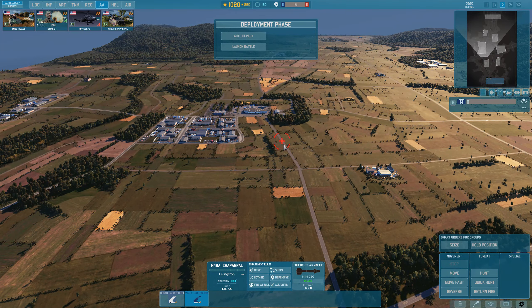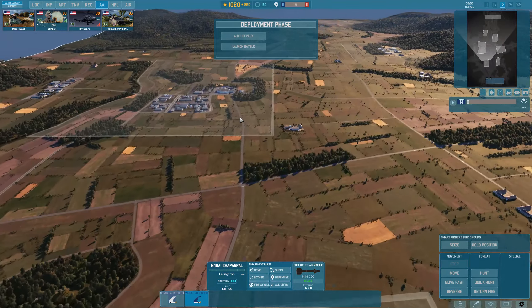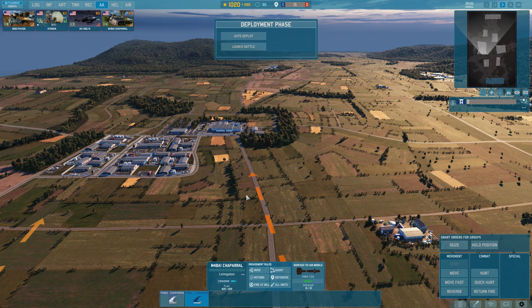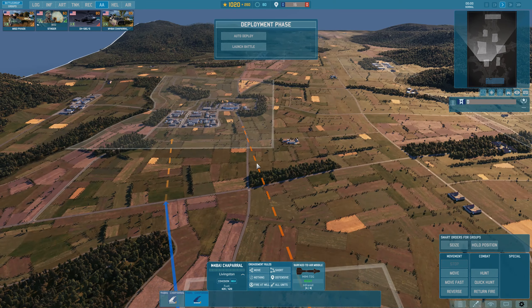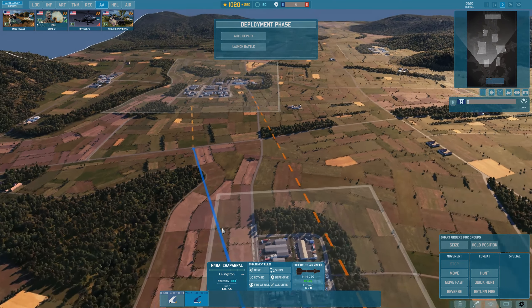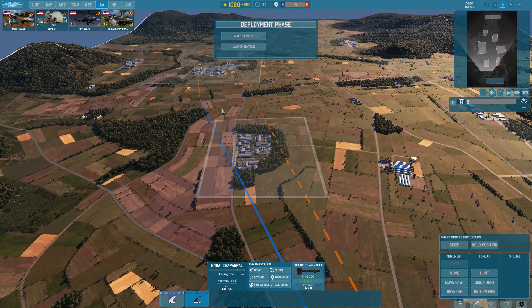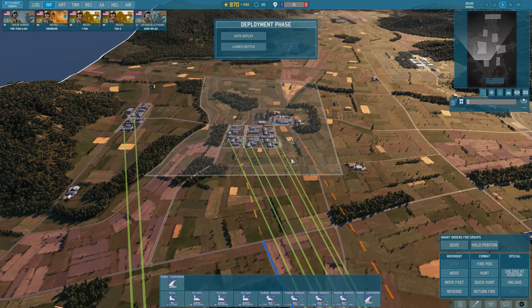There's another button: Quick Hunt, which uses the hotkey N. Select the second Chaparral and press N — this unit will move as fast as possible to that area, but anytime during travel if it's in range of an enemy aircraft, it stops to engage. That's also a useful tool if you don't want to make it overly complicated. In some cases I want my units to just move as fast as possible to the front line and then do whatever they need to do, but this takes a bit of extra micro off your hands.